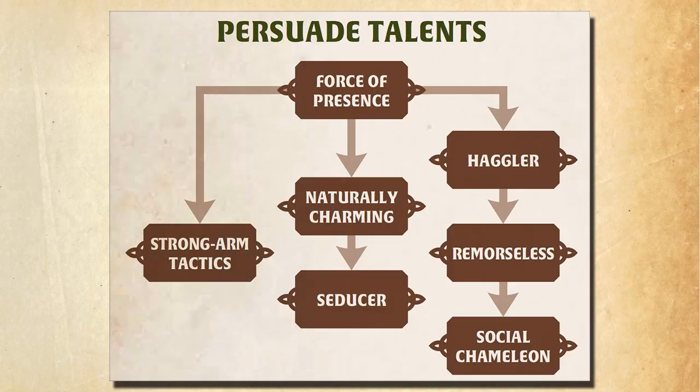In addition to what a character can do with their regular skill, each skill also has possible traits the character can pick up. These are kind of like feats you'd find in D&D, earned in trees — such as Persuade with its own talent tree. Because there are several talents available per skill, we can have a lot of diversity in what characters can do, even if they all share the same initial skills.